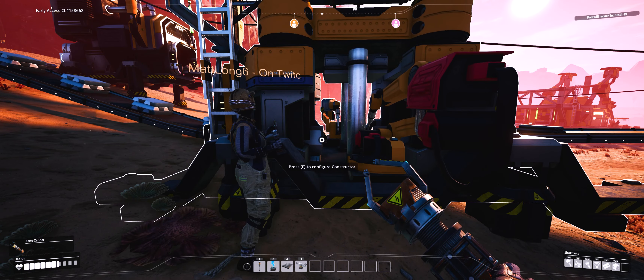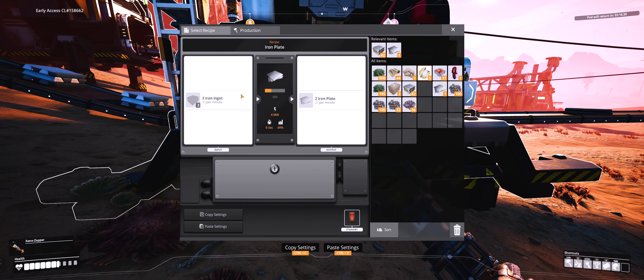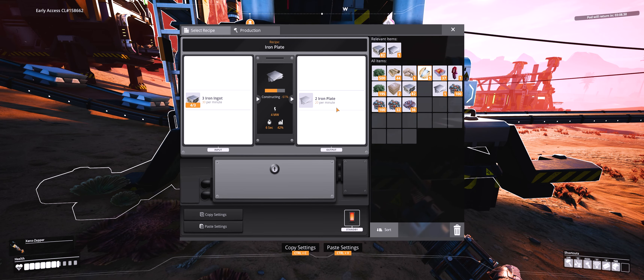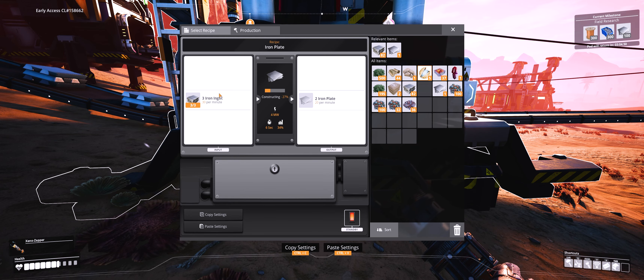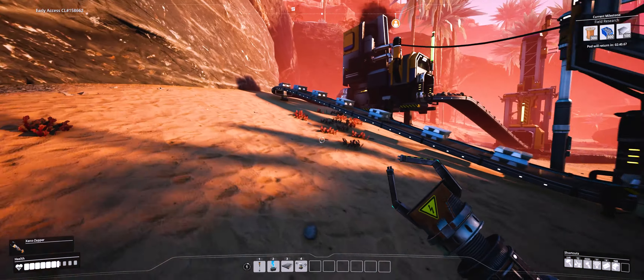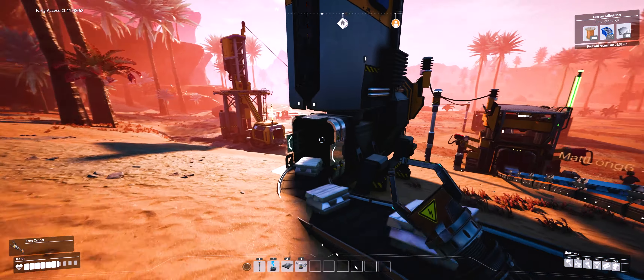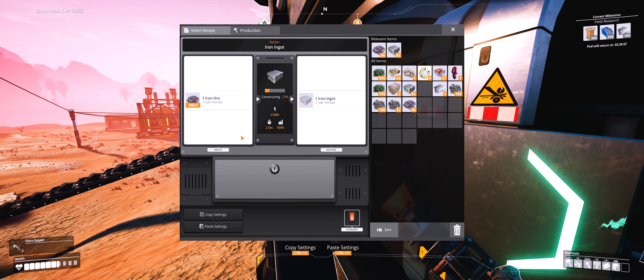One to one? It will produce plates - click on iron plates. It says right here: two iron plates per 20 minutes - or it produces 20 per minute - and it uses three iron ingots. So it uses three iron ingots and produces two iron plates. That's why it's better to have two of them.